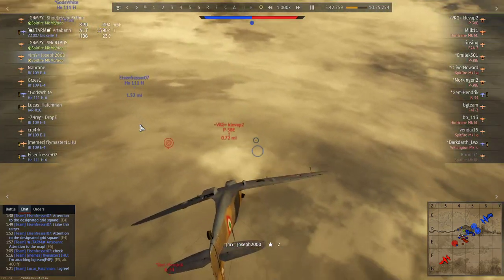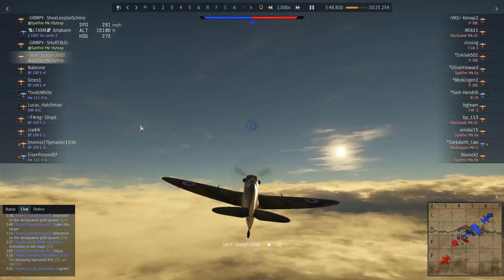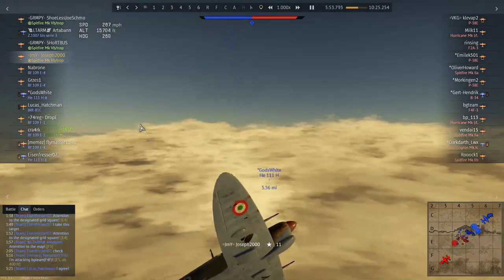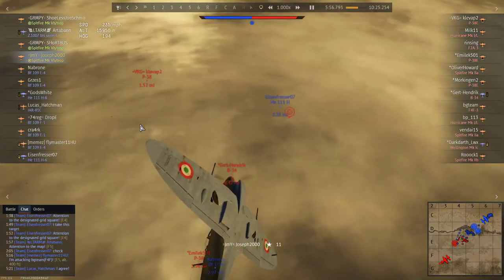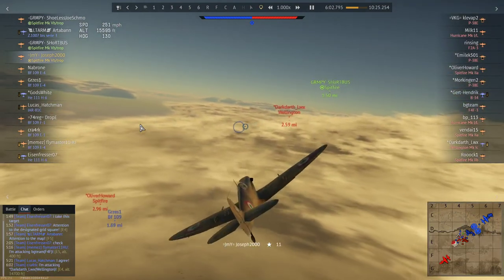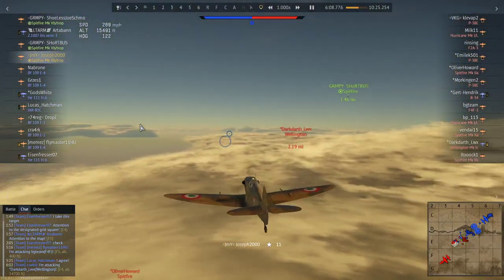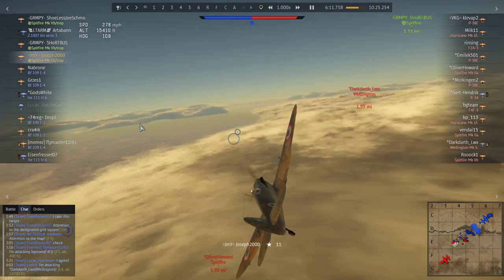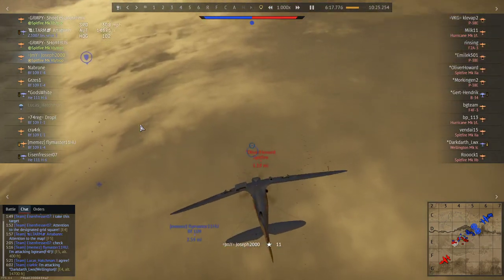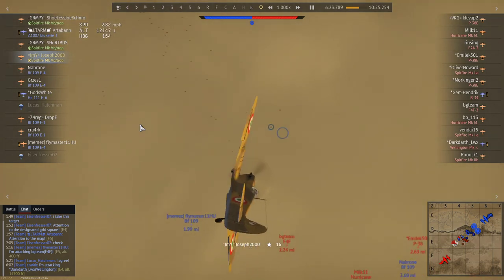This P-38 has taken a bit of damage from that He 111's gunners and we're moving in to try and deal with him. P-38s are pretty dangerous aircraft. The pilot knows what he's doing — he's diving towards the deck. I pull back up to get my altitude back. At this point DTT and Short Boss find a poor Wellington and I was like — no no no, don't shoot him, he's just an innocent Wellington. But my kind squadmates are not going to let him live.